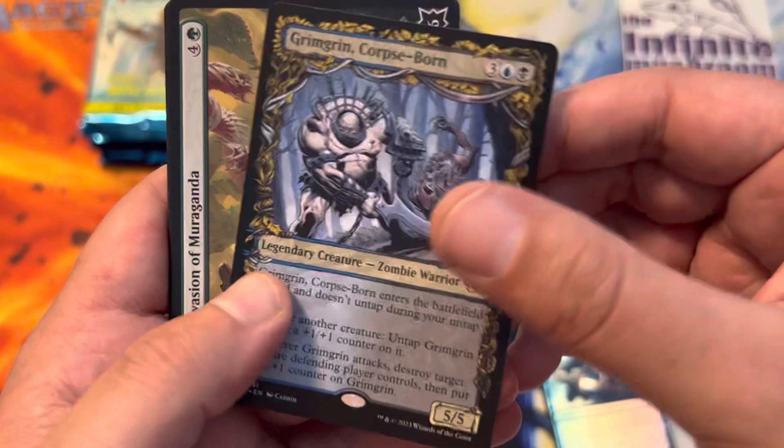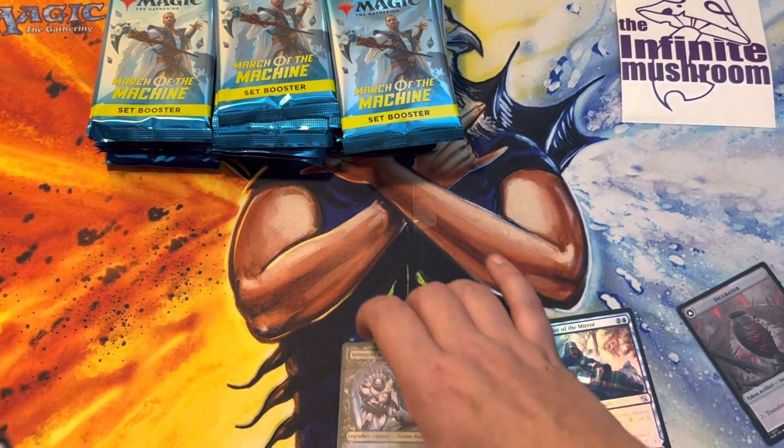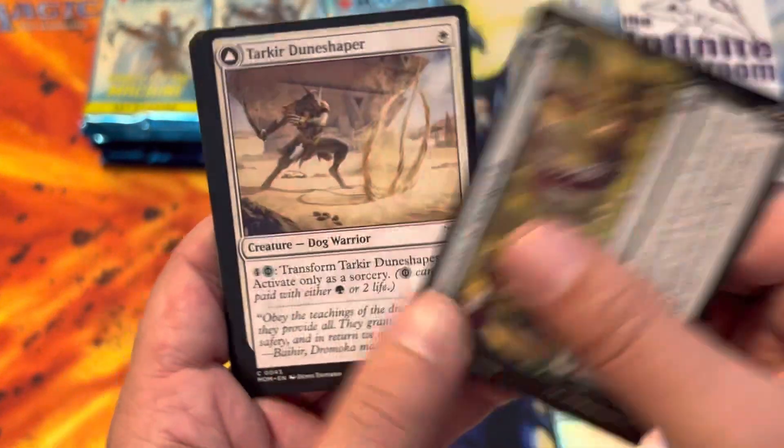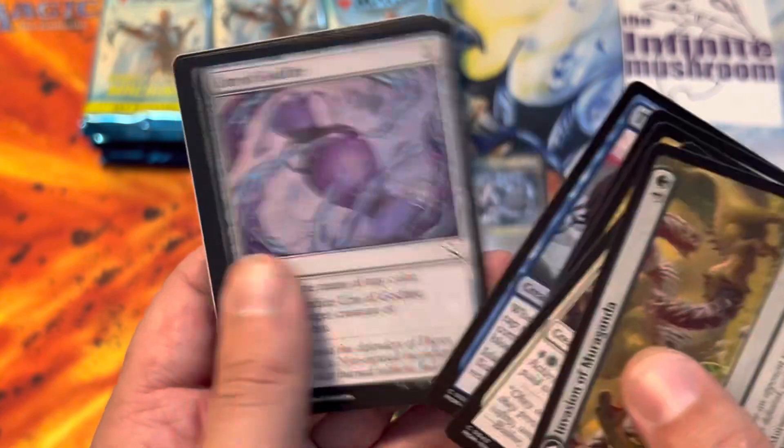Ooh! Grim Corpseborn for the Legends. I guess those are two Mythics in the first pack - that's good. Murmanda, and art card.